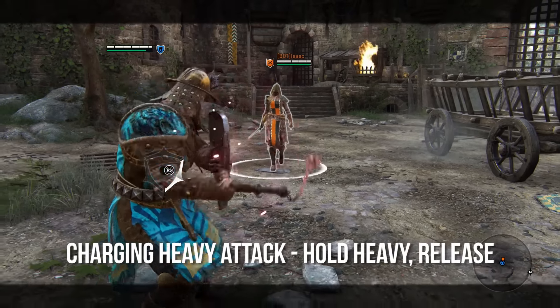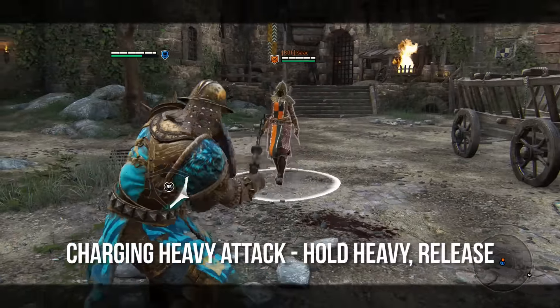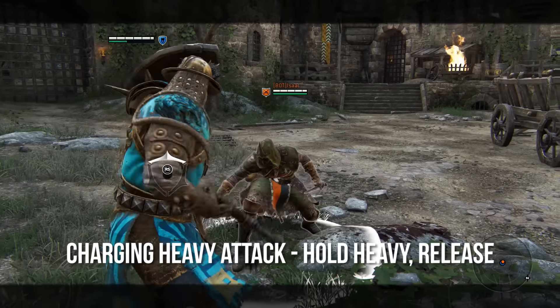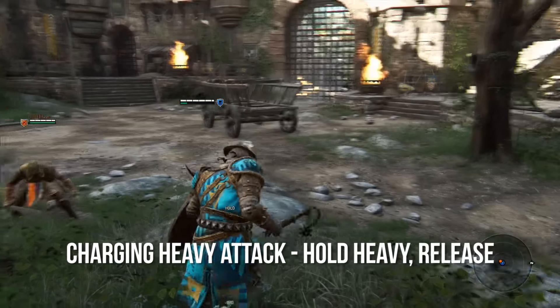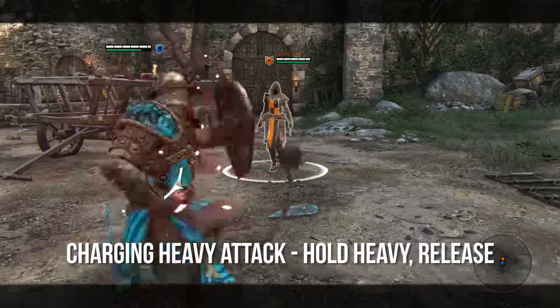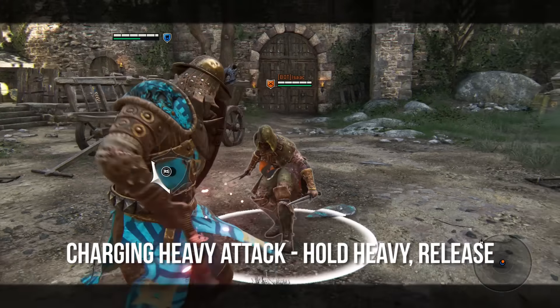First is charging heavy attack, which is simply to hold the heavy attack button. This is going to start up the flail — I'm sure you've seen this before on the receiving end. This is where you get the charged attacks hero-specific passive ability. It has two different levels. At the first level, you'll see your chain blinking a pinkish-red color, and then after about a second or two it turns into a much brighter pink or red color. As you're using this, you are actively draining your stamina.